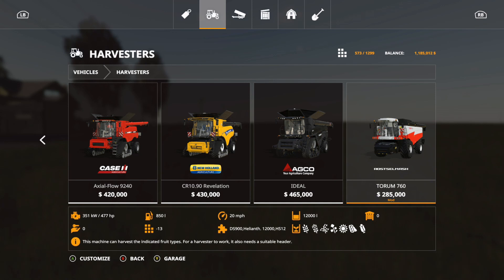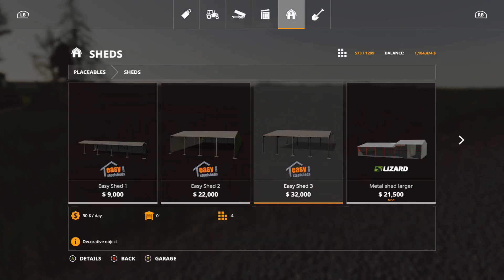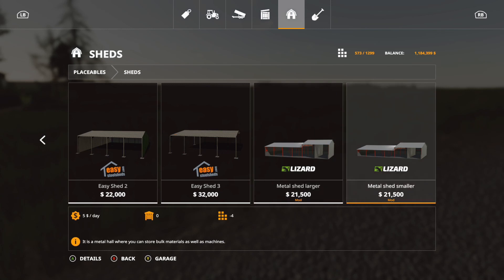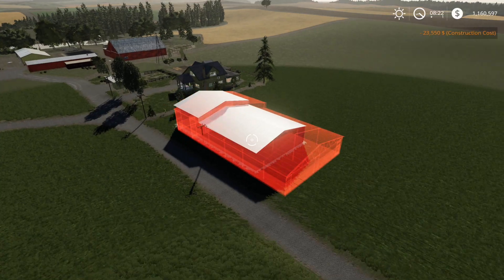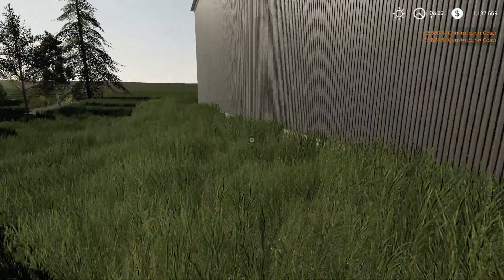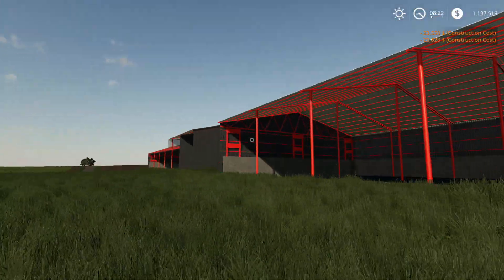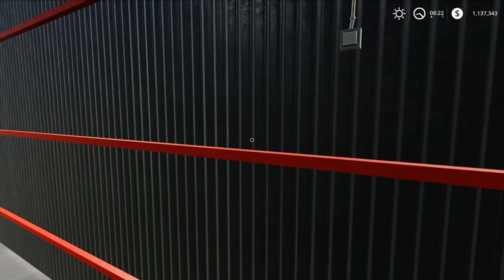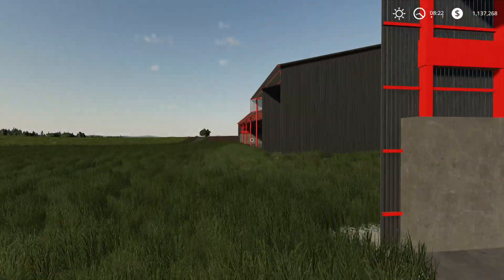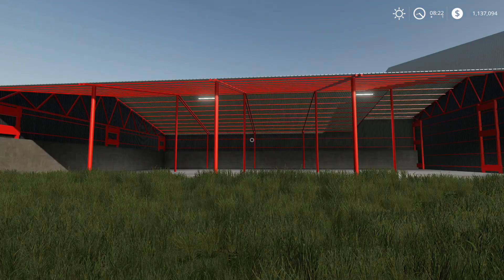The rest are placeables. The first placeable is Metal Sheds — let's go under placeables, sheds. It includes a larger and a smaller version, both the same price, four slots each. The smaller one does look a little bit smaller. There are lights on the shed — it turns on all the lights. A really nice little shed.